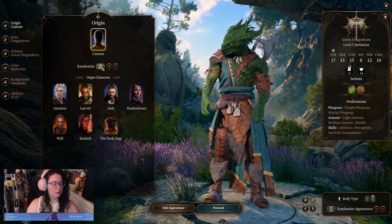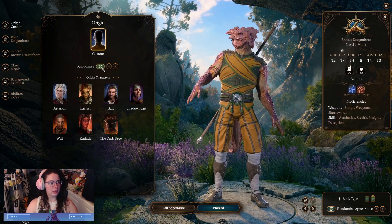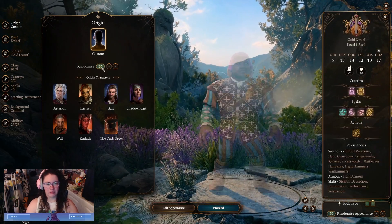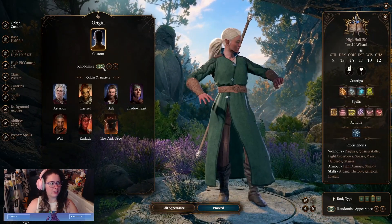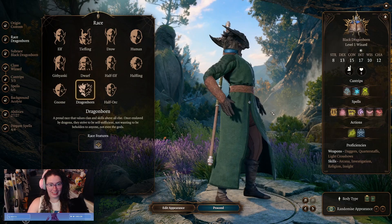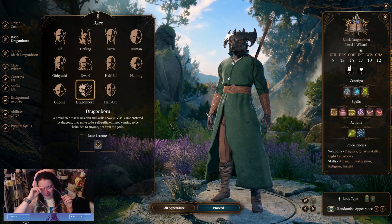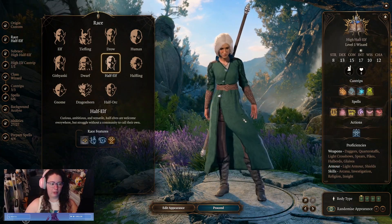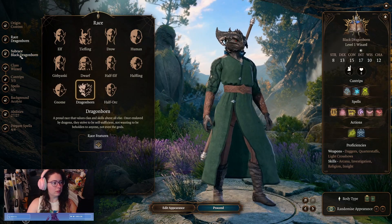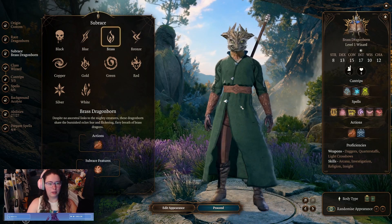Well there's lizard people — dragonborn is what it said. I don't know if I want to go half-elf or tiefling for this first playthrough. You guys should be a dragonborn — be a big dragon lady. Look, I have something in my eye. If y'all do half-elf, I'll do a solo dragonborn playthrough where I can just do whatever I want. I'm like cool-looking. There's so many different colors. Oh my god, those eyes.